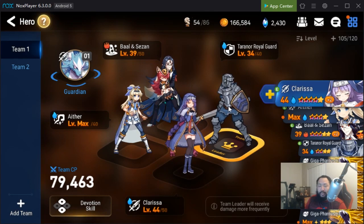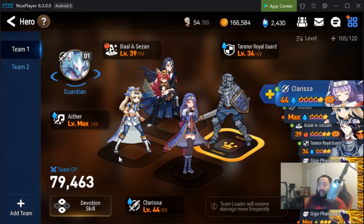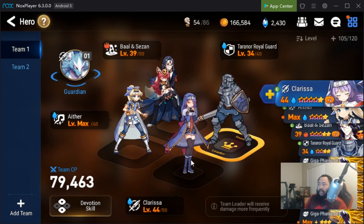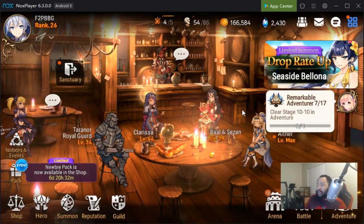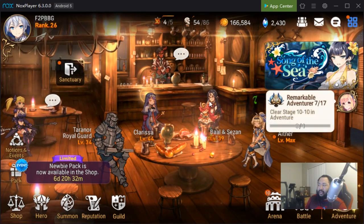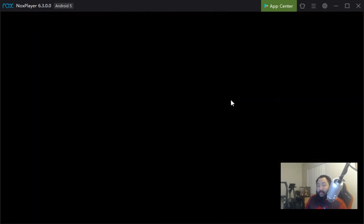This is the team that we finally settled upon. I ended up getting my Terranor Royal Guard, so I'm going to run him on the front line as the tank as we prepare for Wyvern 11. I'm going to run Aether as the healer, pick up Montmo as we go. Clarissa is going to be my damage dealer, and Bale is going to be my other damage dealer. What's important about this team composition is that we have the defense break from Clarissa on skill 1.